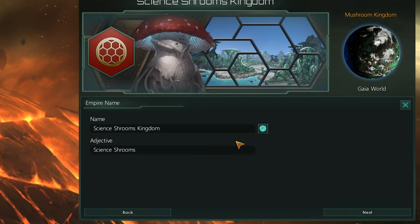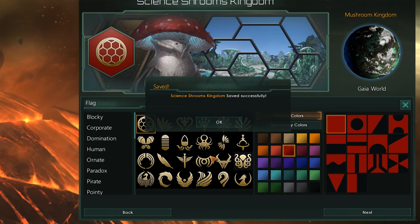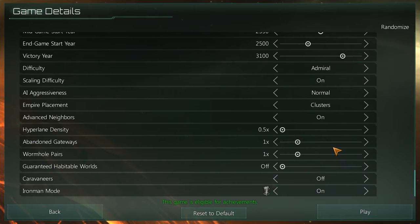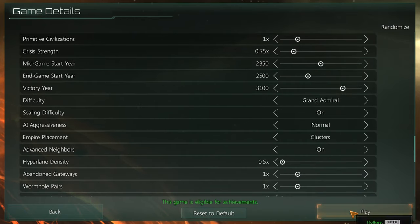I've also got more materialist - sounds good. I'm going to be playing on a small galaxy with eight different AI empires. I was going to play on Admiral difficulty - not too easy, not too hard - but actually, why not, I'll put it on Grand Admiral, which is the hardest difficulty. We'll see how I do. Let's jump right into the game.